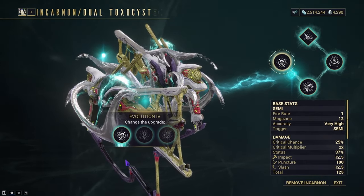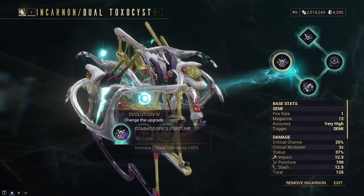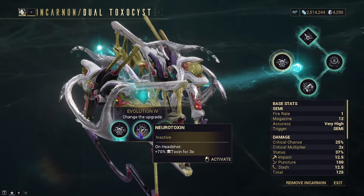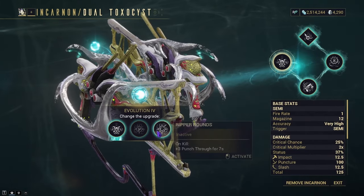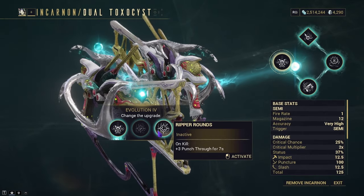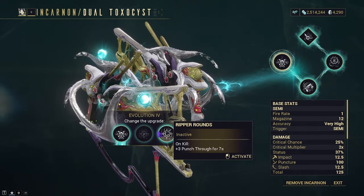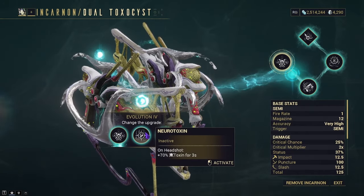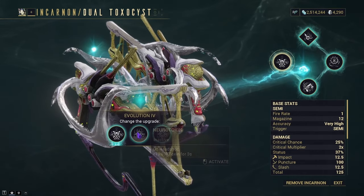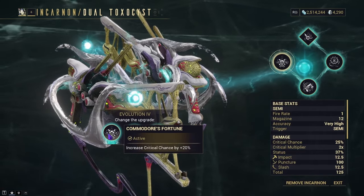Finally, with Evolution 4, we are given Commodore's Fortune, Neurotoxin, and Ripper Rounds. Commodore's Fortune gives you increased crit chance at about 20%, Neurotoxin gives you plus 100% Toxin for 3 seconds on headshot, and Ripper Rounds gives you plus 3 punch-through for 7 seconds on kill. With all these affecting both modes at all times, the options are very good. The only one I'd say is not that good is Neurotoxin, so pick Commodore's Fortune or Ripper Rounds to fit your playstyle — but for my playstyle, I'll be picking Commodore's Fortune.